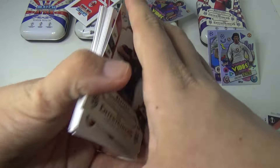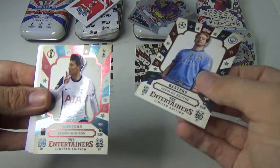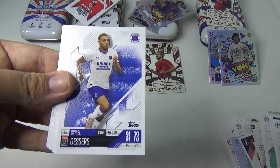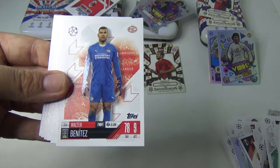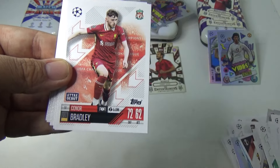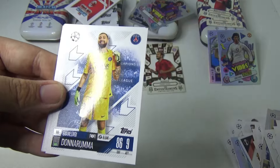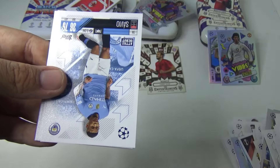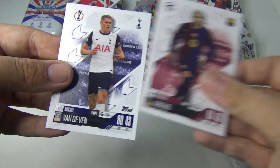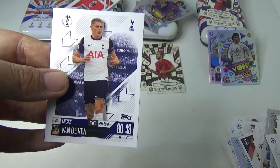So we've got new positions — a Kevin De Bruyne now. The Masters. As you've seen, we've opened two boxes and all these tins before. It's all about the hits now, isn't it? That 100 Club, because we need to fill for the 100 Club. And Sterling. We need two Hall of Famers — Ronaldo and Wayne Rooney.